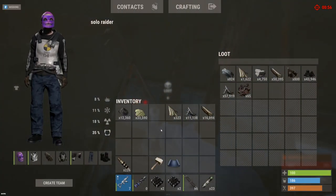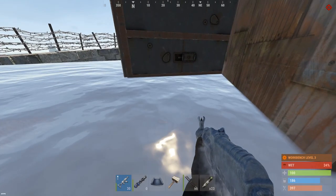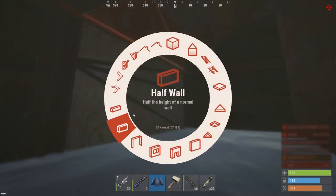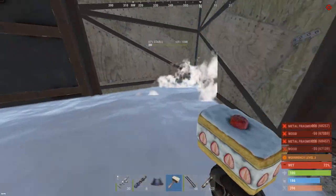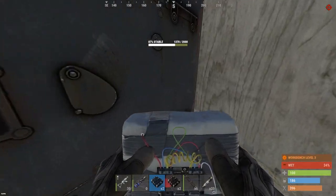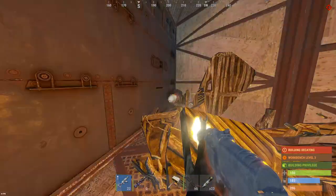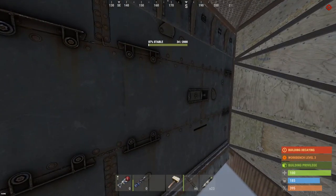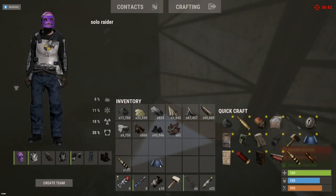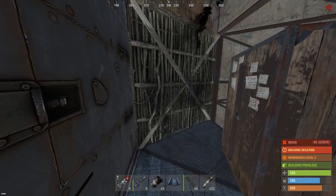12k gunpowder, 34k sulfur - knew we had to be getting close to something with all that armored. Looks like someone's coming in, let's get this thing sealed off and get our own TC up. This is painful - the base is halfway underneath the water. We'll use C4 and finish it out with the explosive ammo. My AK breaks at 34 health - can we make bean cans? Luckily we found that gunpowder and crafted up bean cans, just gonna be a pain to send these off.